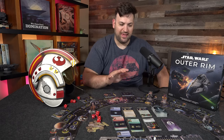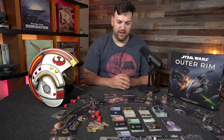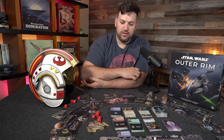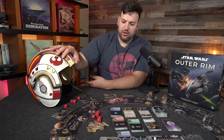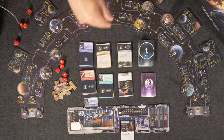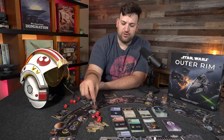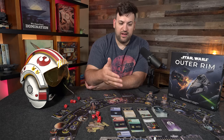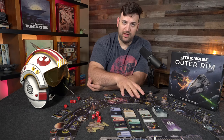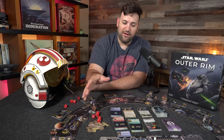Let's talk about how the actual gameplay works. The point of the game is to get to 10 fame by completing jobs, bounties, or delivering illicit cargo to different sections of the galaxy. You have a planning step, an action step, and an encounter step. In the planning step, you can choose to stay on the planet, do some odd jobs — help some moisture farmers and collect 2,000 coins — or recover any damage you've sustained. If you were defeated and lost all your health, you are required to recover your health in the planning step.